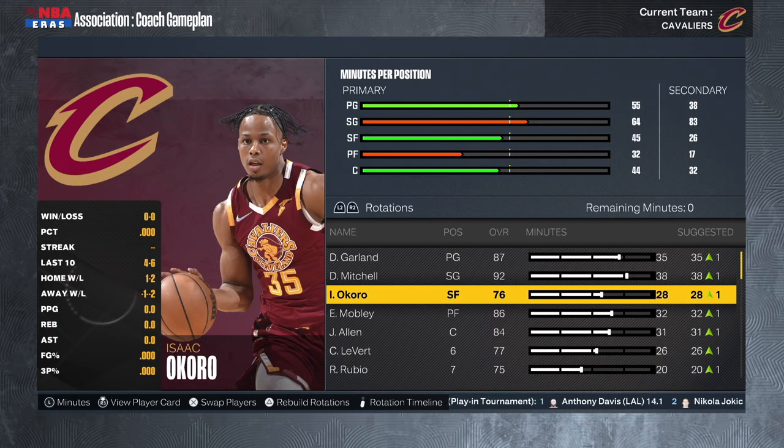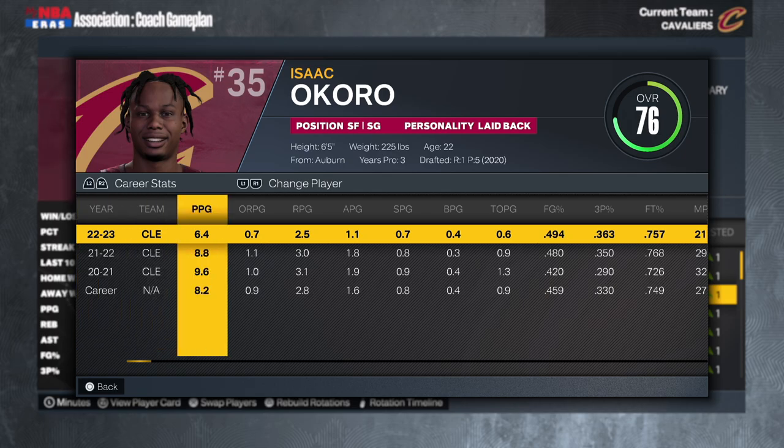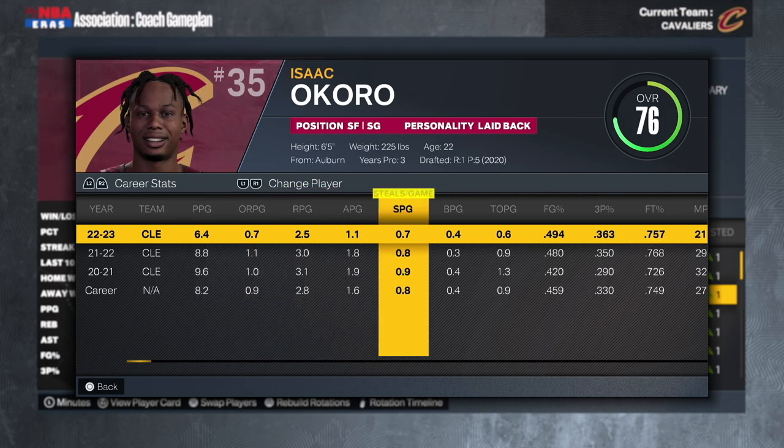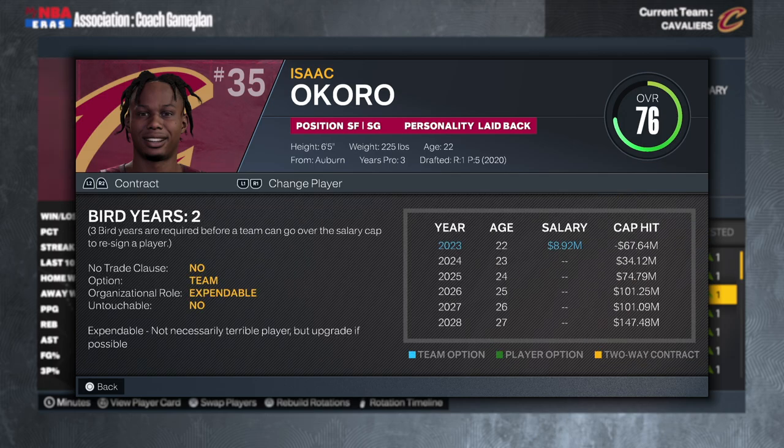Then we got another young guy in Isaac Okoro, the fifth overall pick in 2020. He's been solid at times and shown flashes — 6 points, 3 rebounds, 1 assist, 1 steal this season. The defensive impact is his main thing, but the three-point shot is something that has to come along. He shot 36% from deep this season, which is a step in the right direction. He's got a team option for next season we're going to pick up, and then a qualifying offer the year after. I'm keeping Okoro around, but I'm not convinced he's our small forward of the future.